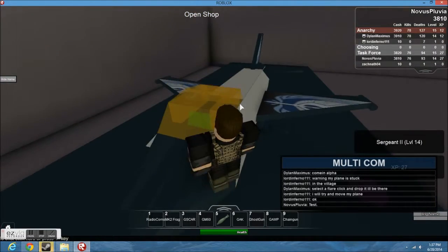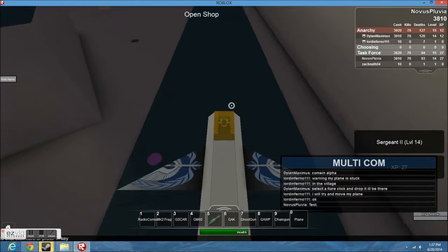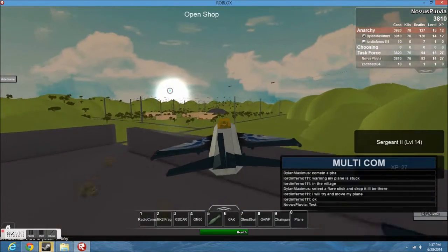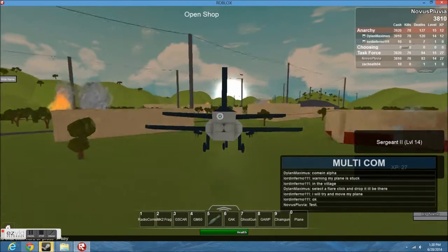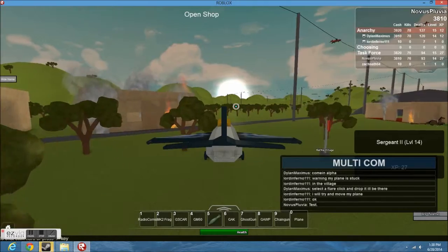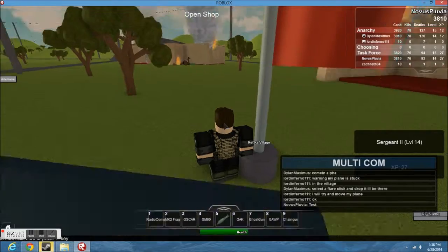Let's go ahead and try to get inside this jet and maybe go take the town, since they have it. We're going to press Y, then use the arrow keys to move forward. When we go to the town, we're going to go ahead and land real quick, because it seems they're distracted fighting with each other. Go ahead, jump out here and go to the flag. As you can see, the flagpole is going down.